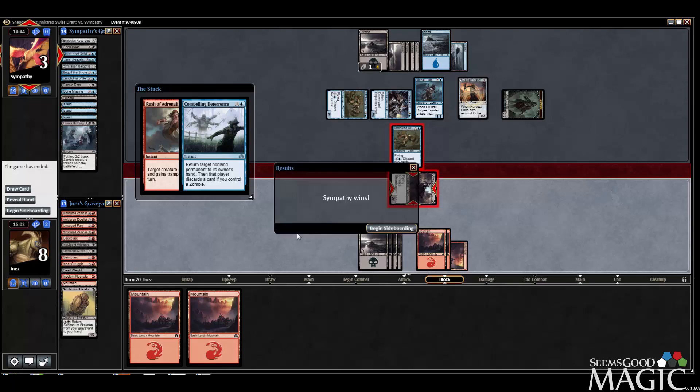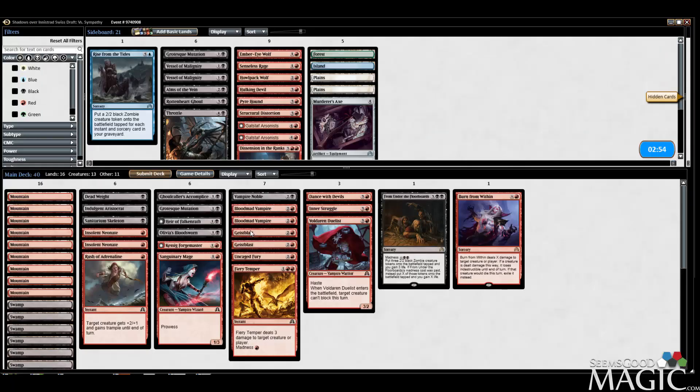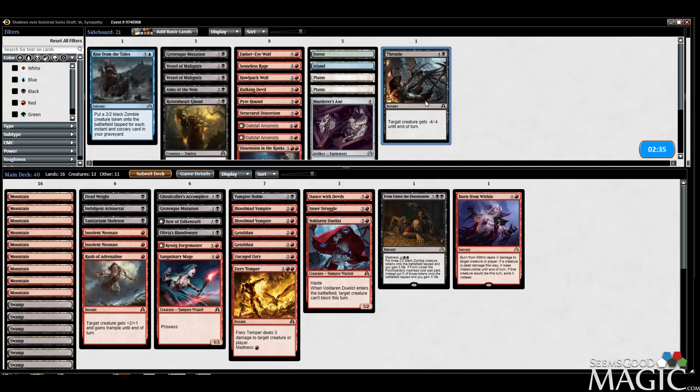Almost beat him on a Mulligan 5 — so I'm pretty proud of that. He got the good stuff. I think we're fine. Seems like a very winnable match. We almost won on a Mulligan 5, which is very telling. I could bring in Throttle. I kind of wish I had a Dual Shot here — it would be very useful.